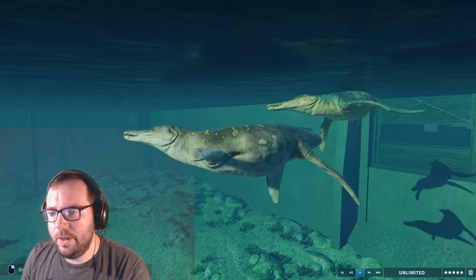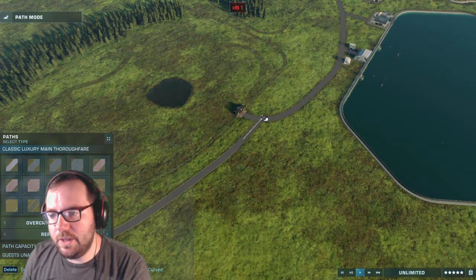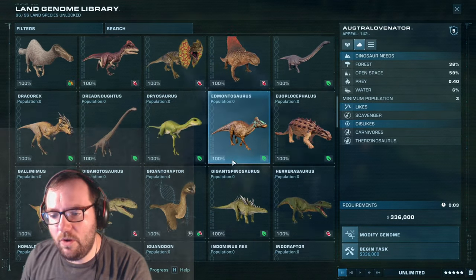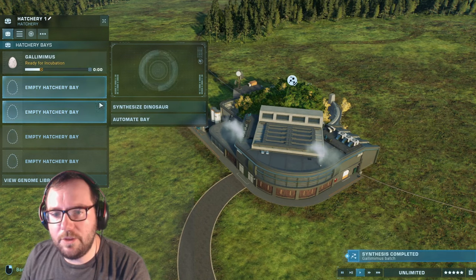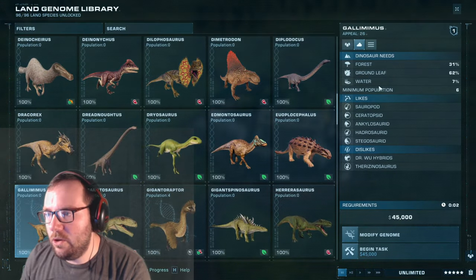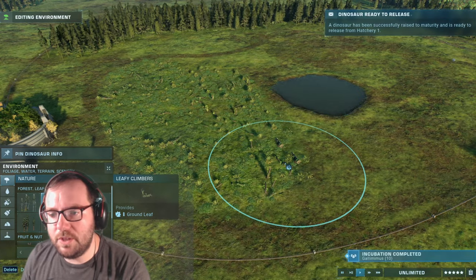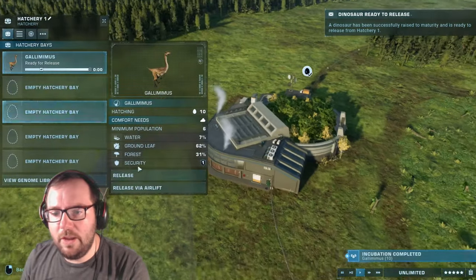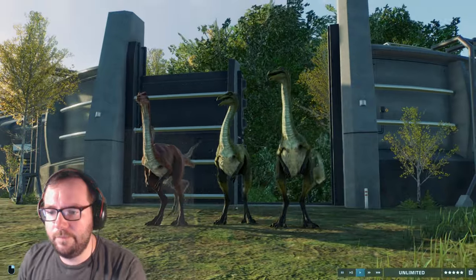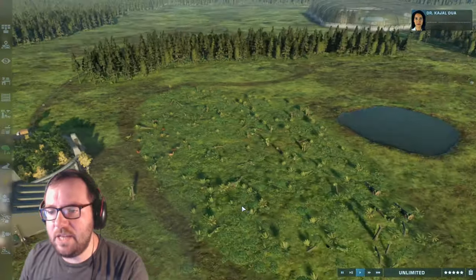Creature number eight is Gallimimus. We need something bigger than the small herbivore enclosure - we're thinking a gyrosphere enclosure. We'll switch over to Biosyn, make a gyrosphere tour with a path, a patch of water in the middle of the track, and surround the area with forest. Gallimimus likes ground leaf. We'll release the Chronosaurus and Gallimimus - we got one Jurassic card variant which is nice.